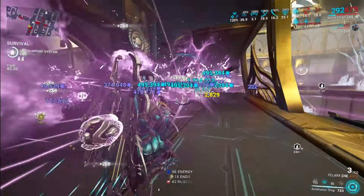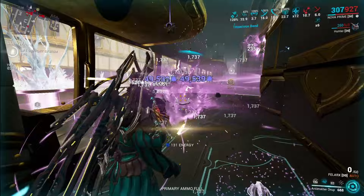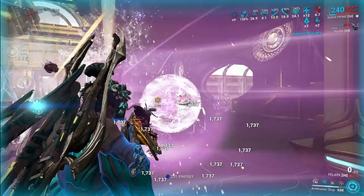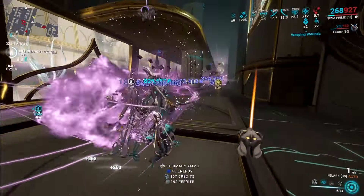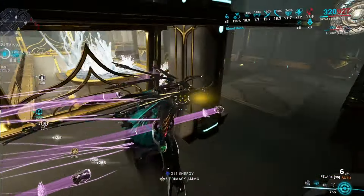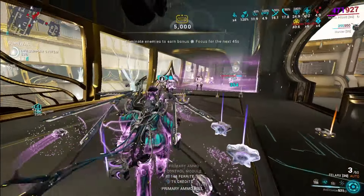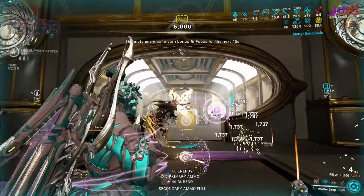Her passive is entirely different to what it used to be. She used to inflict some knockback damage when she got knocked down. But now it is completely different. Now, killing slowed enemies will have a 50% increased chance to drop health orbs, and killing sped-up enemies will have a 50% chance of dropping energy orbs. That synergizes with one of her abilities.